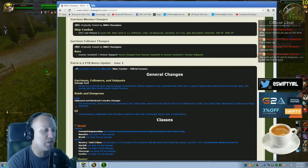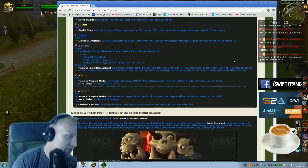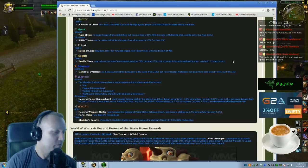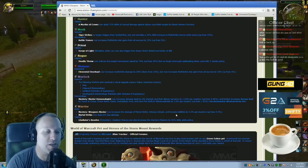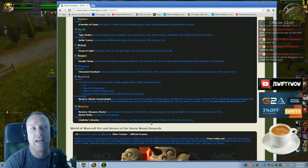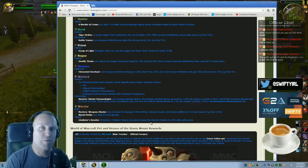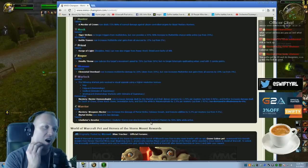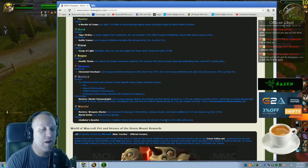I'm going to look at some of the warrior changes on the PTR. One important change is the mastery — it now increases the damage of Mortal Strike, Colossal Smash, and Execute abilities by 5.2 per mastery point, up from 4.5. I've always stacked a lot of mastery, so this is a very good buff for my spec. The second change is Gladiator Stance — it now also increases the warrior's mastery by 50%, up from 30%.